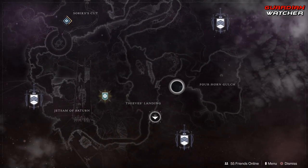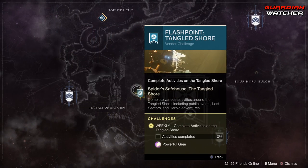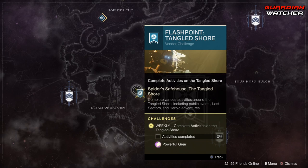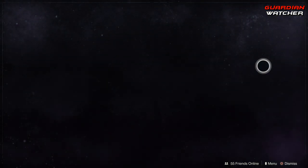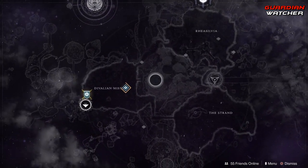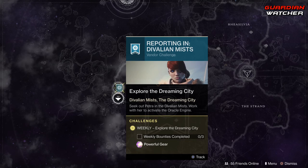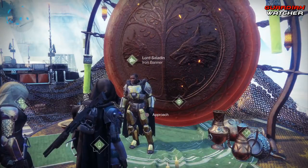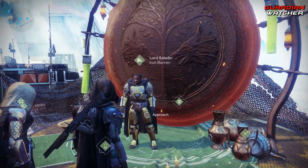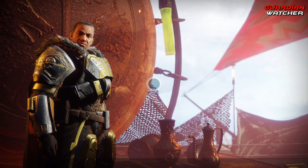Going to the Tangled Shore, we have Flashpoint at the Tangled Shore this week, which is pretty interesting. You need to complete activities on the Tangled Shore — this includes public events, lost sectors, as well as heroic adventures. Last but not least, at the Dreaming City we have Petra, who has changed her position to the Vailant Mists area, and you need to complete three weekly bounties for her. This week we'll start with Lord Saladin first before we go to Eververse.